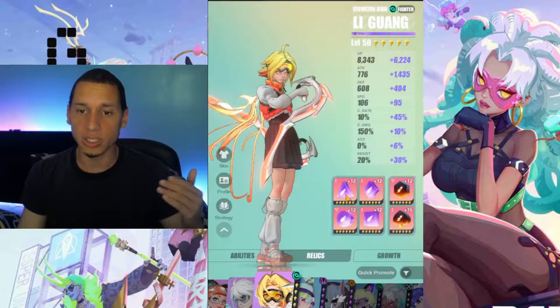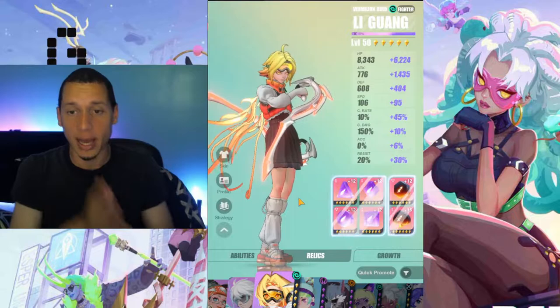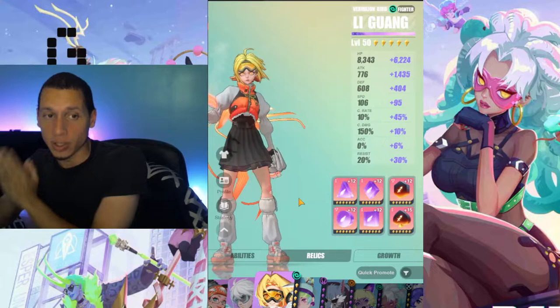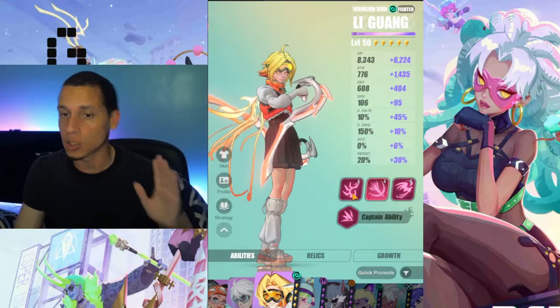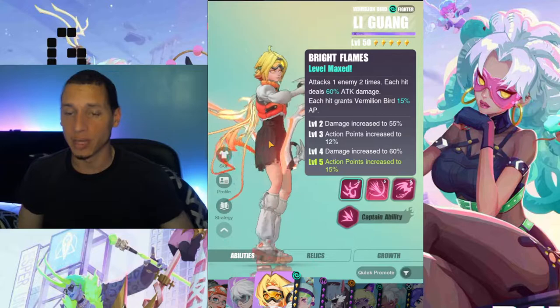I went with attack bonus and speed. Most of these relics do have substats for speed, but not really much, so that's why I don't want to commit to these relics. The substats I was looking for are speed and attack, because you want her to be fast and able to do damage. The reason you want her to be fast is because all her abilities scale off speed — the more speed she has, the more damage she does — except on her skill 1. Let's jump right into it.